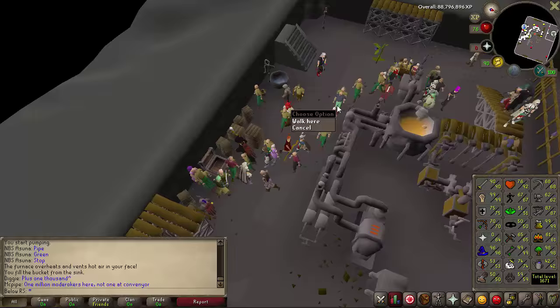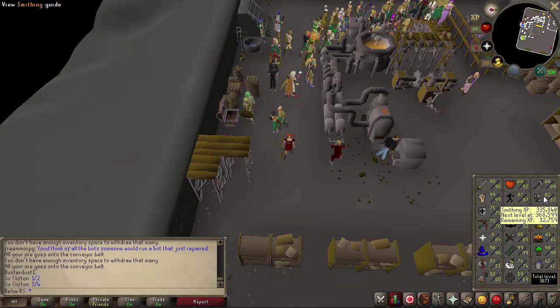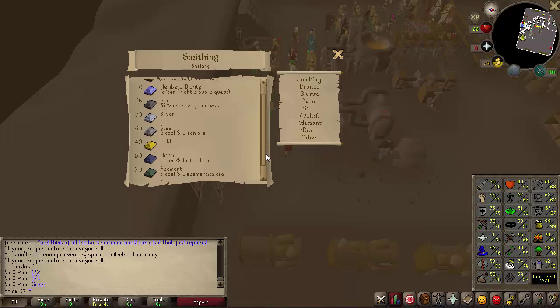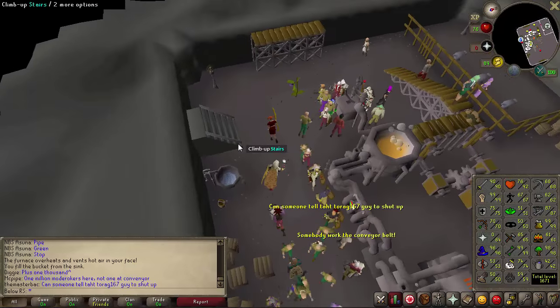So what's so good about the blast furnace and how does it make you money? Why not just make regular bars? Well, for one mithril bar you normally need four coal and one mithril ore. At the blast furnace you only need two coal and one mithril ore — it always uses half the coal. For runite, instead of eight coal you only need four. And you do one full inventory at a time, which is really efficient.